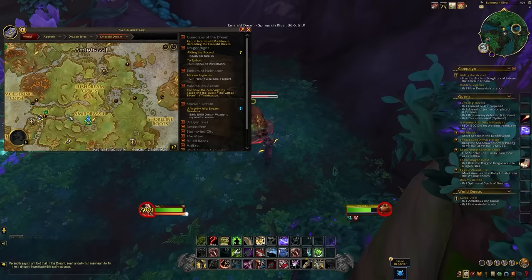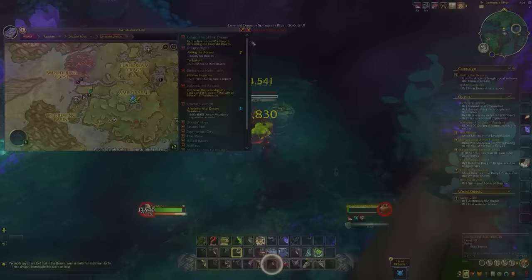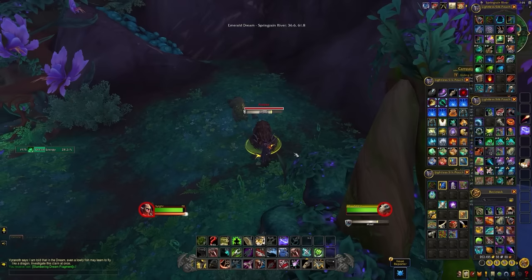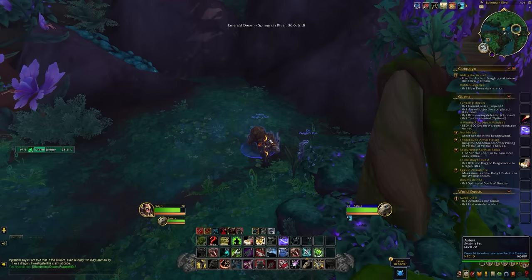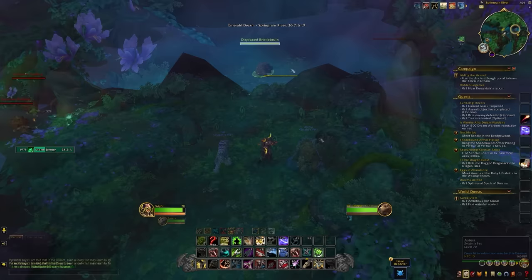The first thorn beast is the thorn bear, which comes in three color variations: brown, dark, and green. Once you have the knife, head back to the Emerald Dream and over to the Spriggan River, where you'll find a corpse or bear called Estera (currently called Displaced Brussel Brun on the PTR). Kill it, use the knife on the corpse, and a thorn bear will spawn for you to tame. The color variation is completely random, so you'll have to repeat these steps for a specific color. Be careful that someone doesn't snipe your spawn.